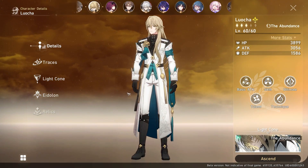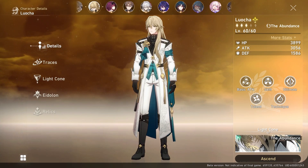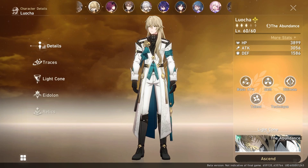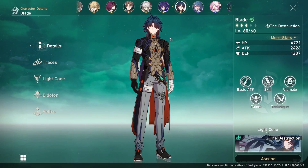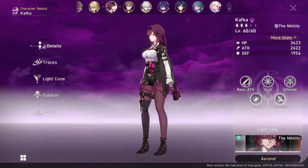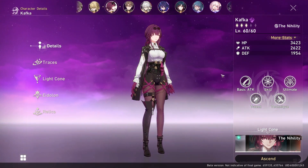Maybe a week ago I would have said Luocha, because he's a crazy healer. But I think Luocha's value may decrease over time because right now Luocha and Natasha are the only healers in the game, and you get Natasha for free. He is a really good healer though. If you're going for two characters, you can go for Luocha and Blade because they pair so well together — Luocha can auto-heal Blade when he uses his abilities. If you're not going to be able to pull for all these characters, I don't think you need Kafka, though she does pair well with other characters that do damage over time, since that's what her whole kit is based around.